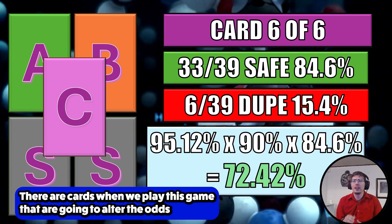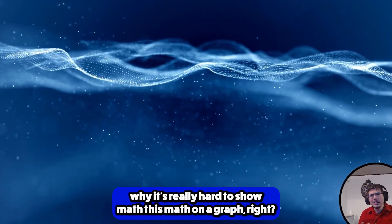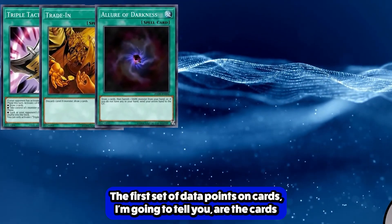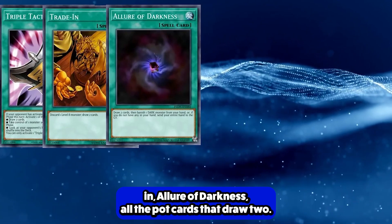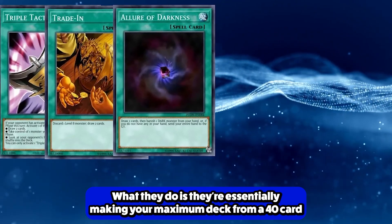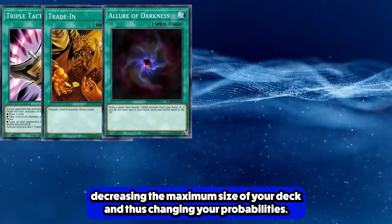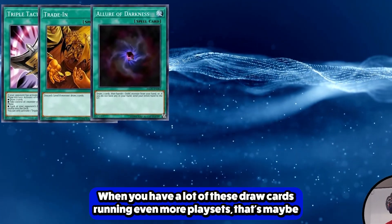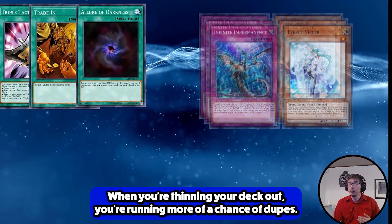There are cards that alter the odds and significance. The first category is cards that draw 2 or more cards — think Triple Tactics Talent, Trade-In, Allure of Darkness, all the Pot cards that draw 2. What they do is essentially make your maximum deck size smaller — from a 40-card deck to something like a 38-card deck — changing your probabilities. When you have a lot of these draw cards, maybe you should only run 6 playsets because you've thinned your deck out.